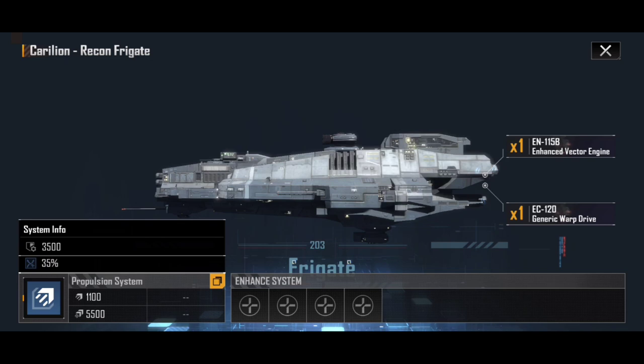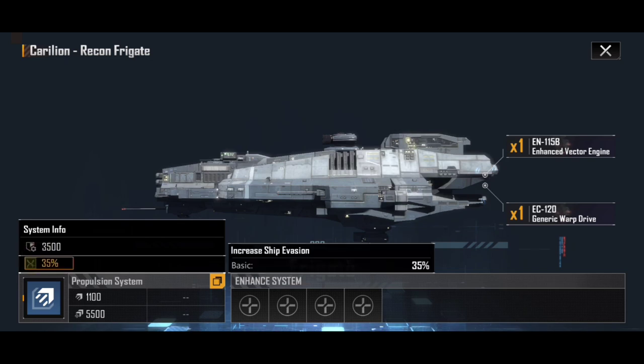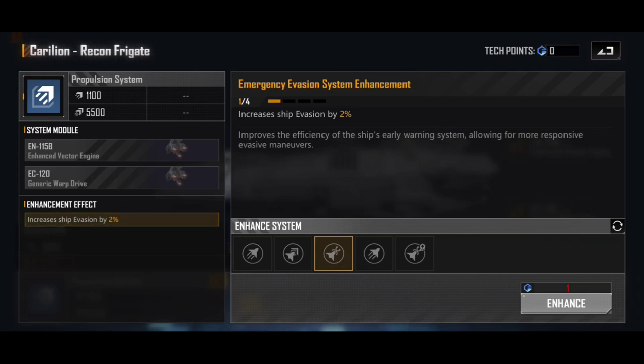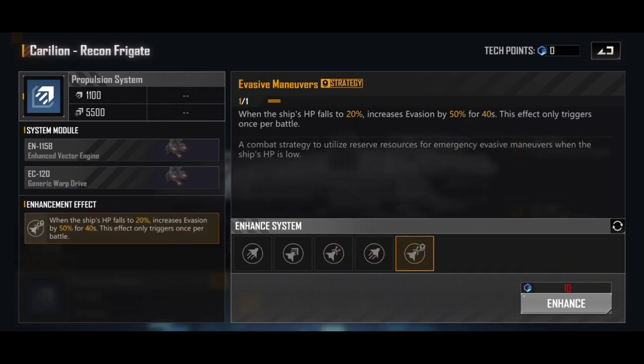If we go into the propulsion system and look at its info, you can see a 35% increase to ship evasion. I'm not going to go into heavy detail on exactly how evasion works — I'm sure Dan Fire's done a video on that. Basically, this is a 35% increased chance of an incoming shot missing your ship — it makes you harder to hit. And 35% is extraordinarily high. Then if we go into the system and look at the enhancements, past the cruising speed and warp speed, we have the ability to increase our ship's evasion even further — a full 8% at full training, which is a lot of extra evasion.